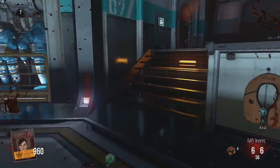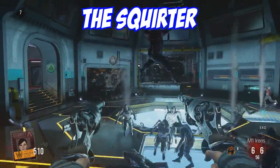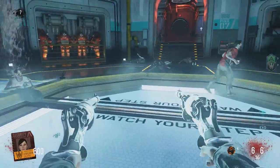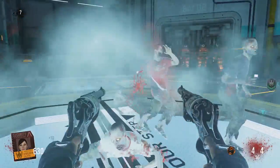This one's located in the moon pool. High-pressured water geysers come out of the floor and ragdoll the zombies up in the air to their deaths — it's just hilarious to watch. I love this one. This is definitely my favorite on the map, possibly.